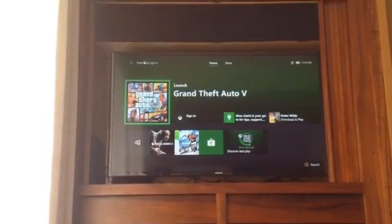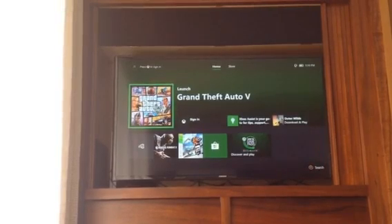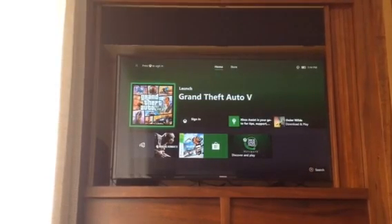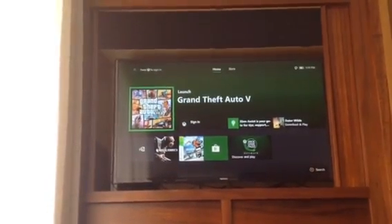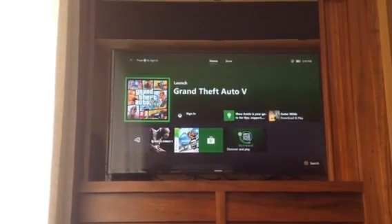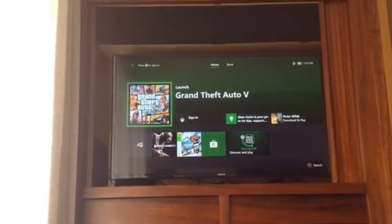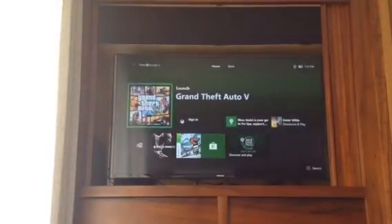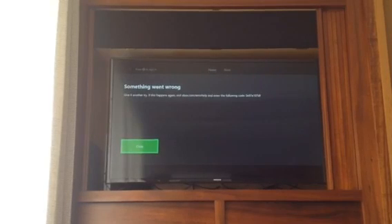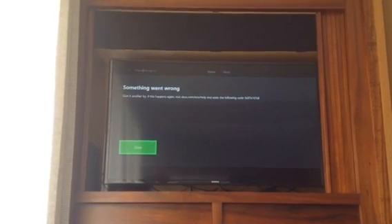Today is August 6th, Tuesday 2019. Right now Xbox is having trouble — I don't know what's happening, but your servers are down. Basically when you go to open a game, it will show you error code 0x97e107df.